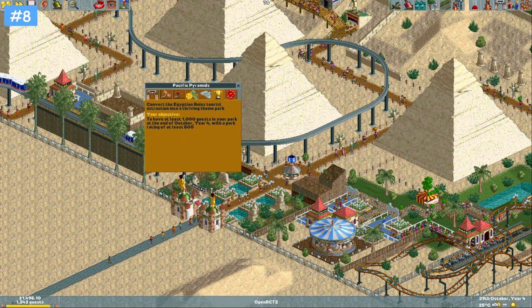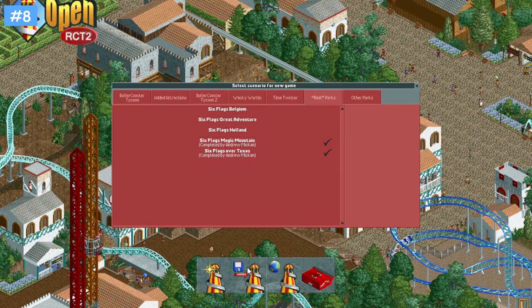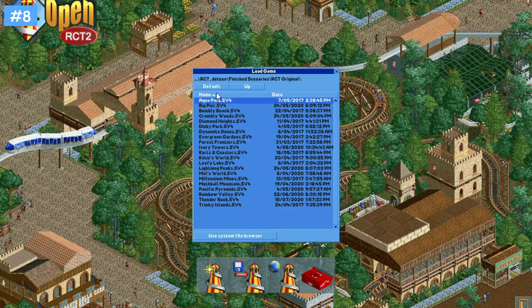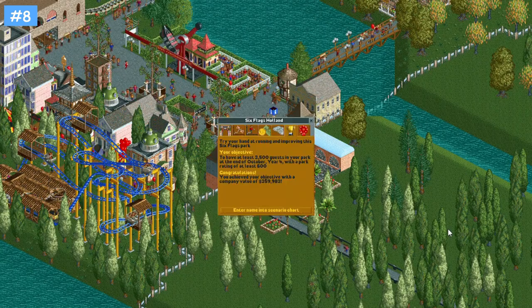Make a save file and back it up just before you complete a scenario. A good habit to get into is saving your park just before you complete the scenario objective. This way you can simply open the save game and re-complete the scenario with minimal effort. This is extremely useful if you've ever lost your scenario completion progress due to reinstalling the game or losing a hard drive.